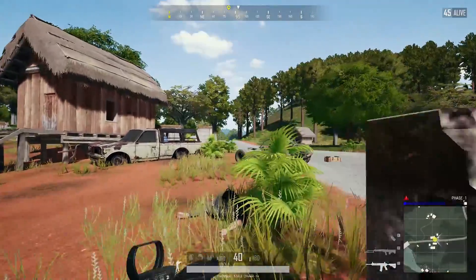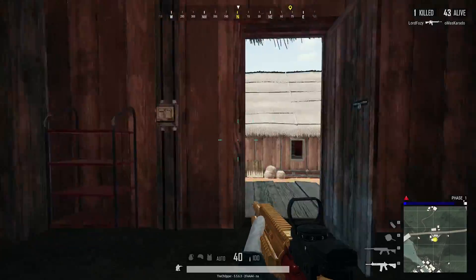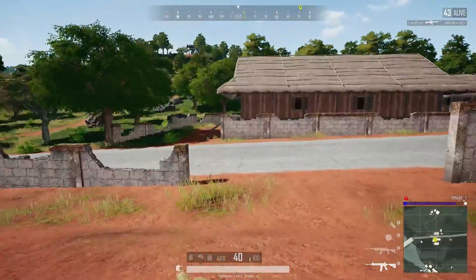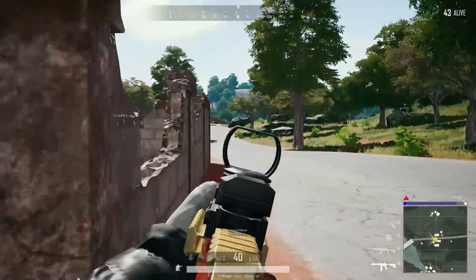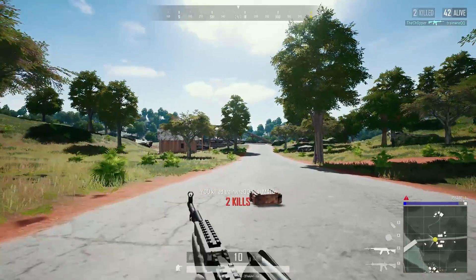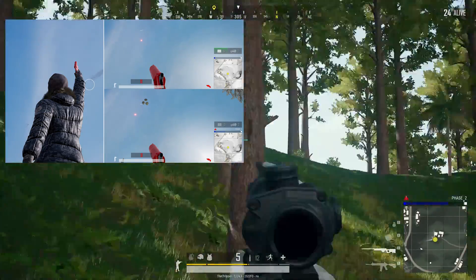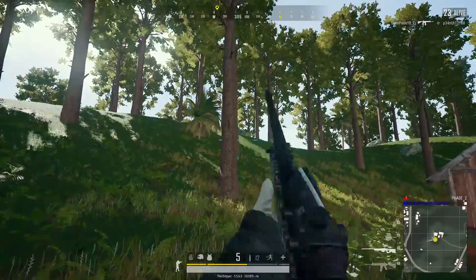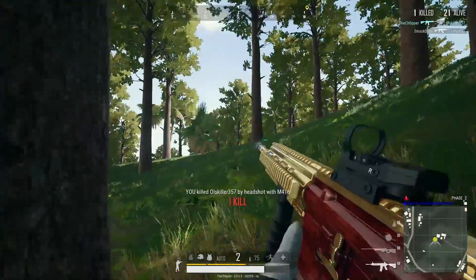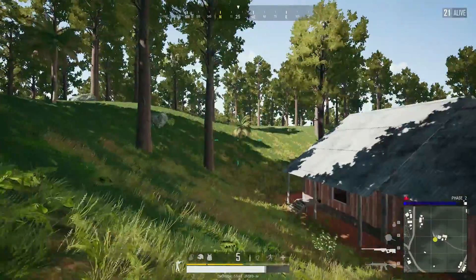We also got some changes again to the flare gun. A lot of players have been using it wrong - calling it in too early or not shooting it high enough. It wasn't very clear how to use the weapon properly. With this update they've increased the crosshair and made it into a circle that essentially tells you exactly when you're in the clear to launch it and get a reward. The UI has been set up to make sure people don't use it incorrectly and waste the flare gun.